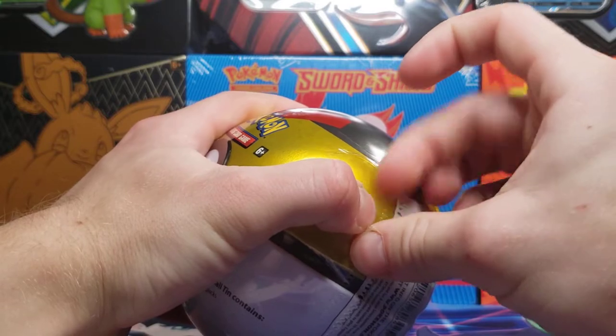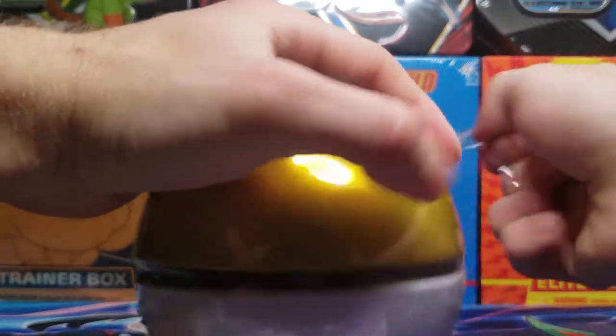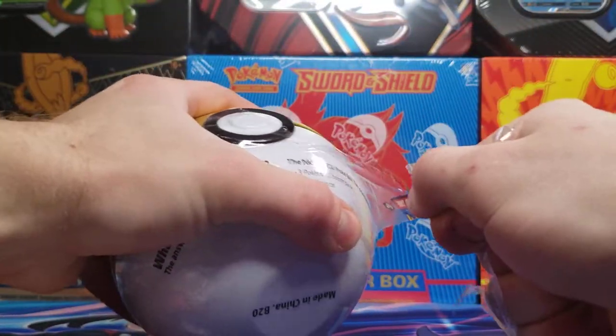So it should have some modern packs on it, probably something like a Sun and Moon base, as they're still getting rid of all those packs they have in storage that no one wants. Alright, let's see if we can rip this all open.